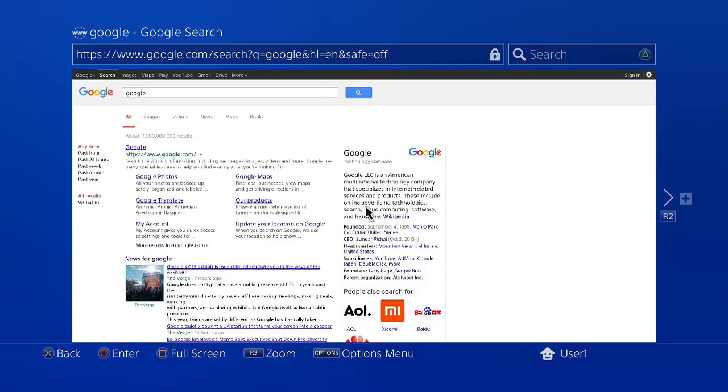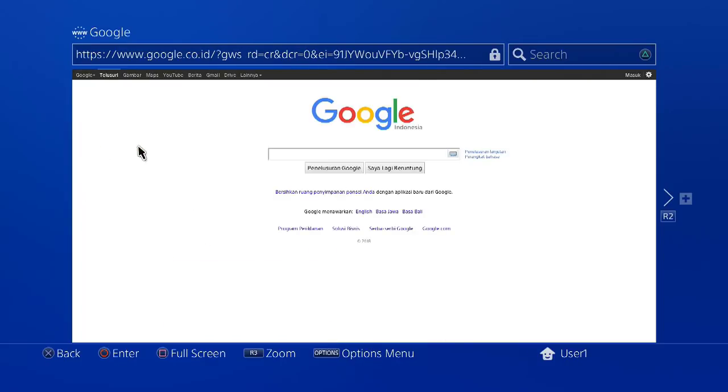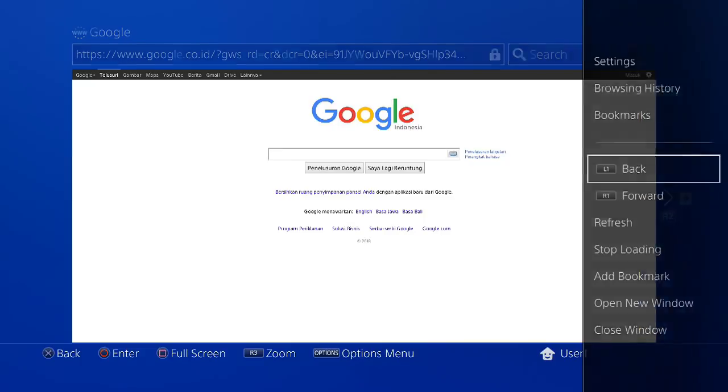Normally you cannot use the internet browser when you haven't activated or connected the console to the PSN. But with this permanent PS4 web browsing enabler payload, you can browse the web freely.